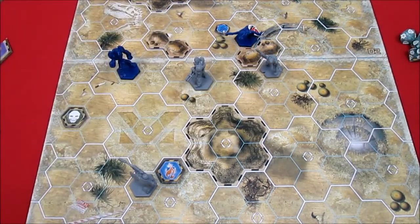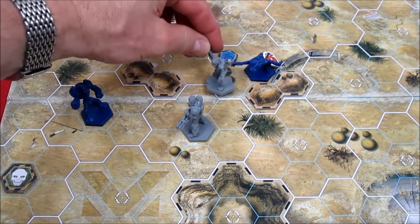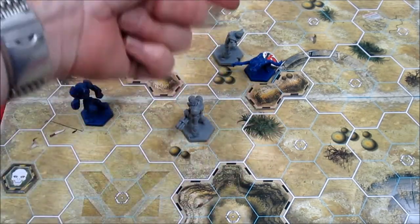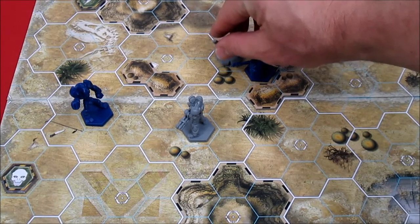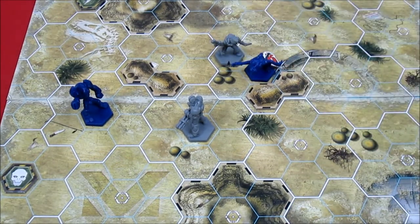Up next is the Biotech with a movement speed of four. He moves one, two, three, four, landing on top of the weapons cache which he'll scoop up. His first action might be picking that up - we'll check the rules. He moves there and is now adjacent to the blue spine critter. Note that you don't have to stop movement when you become adjacent to an alien - engagement is only checked at the end. He sets his facing so he can see the blue Xeno Beta as well.